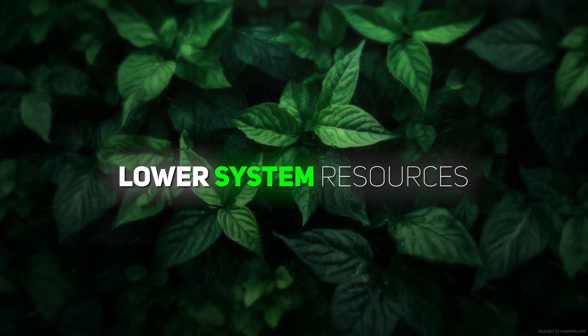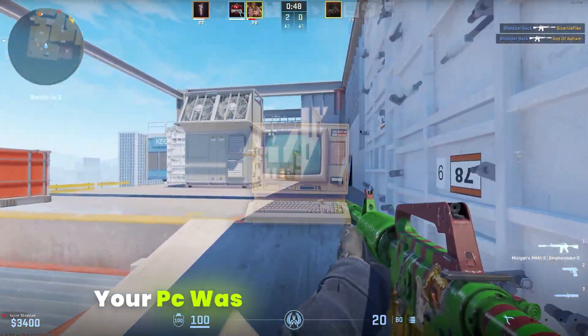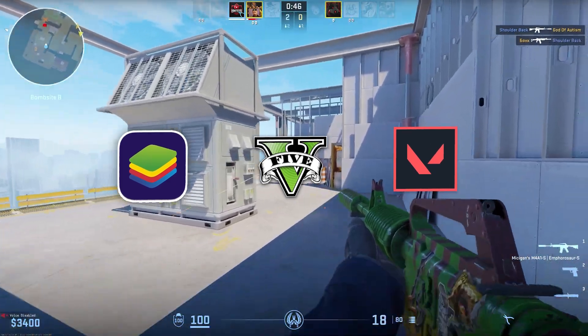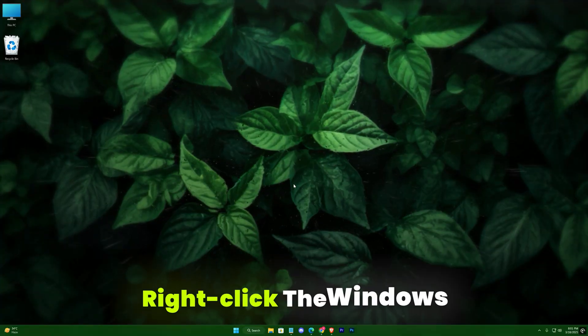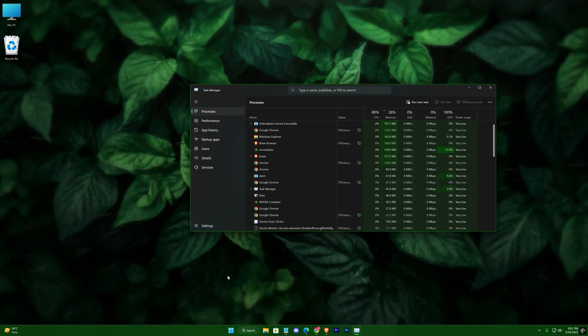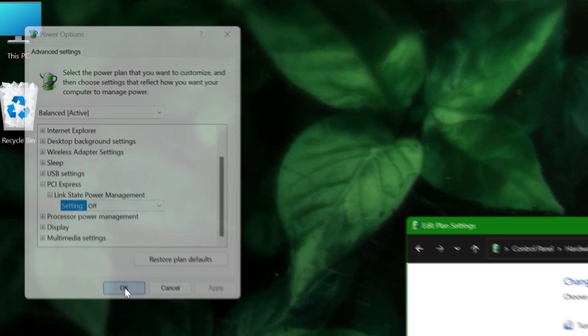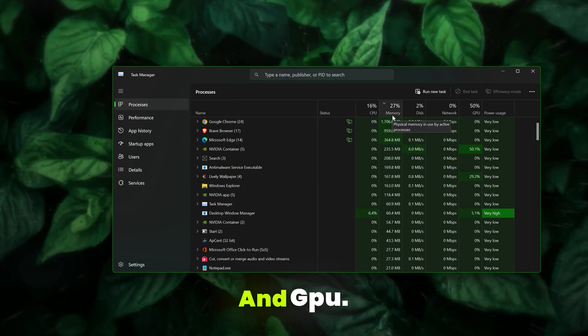The first step is to lower your system resources. You may have noticed that every time you faced a blackout, your PC was handling an intense application at that moment — probably a game or rendering software. Right-click the Windows icon, select Task Manager, then switch to the Processes tab to review the usage percentages for your CPU, memory, disk, and GPU.